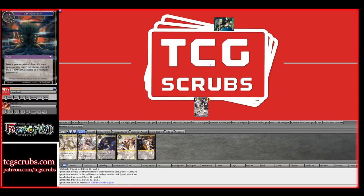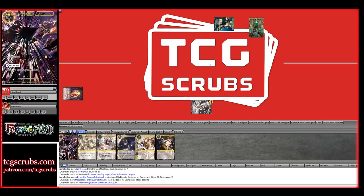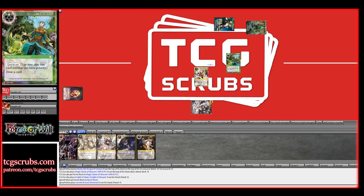Tap Call Stone, pass turn. Draw for turn, Call Stone — got a Raiula! Tap one for Knight of Hope, pass turn. End of turn, Gentle Breeze — draw. Remove Gentle Breeze for Gentle Breeze, draw.